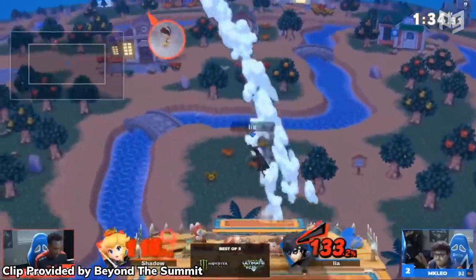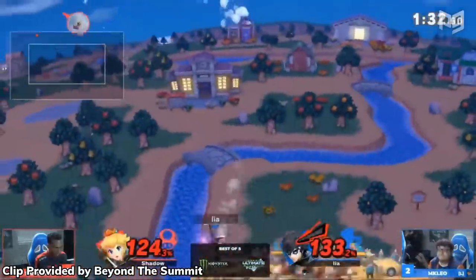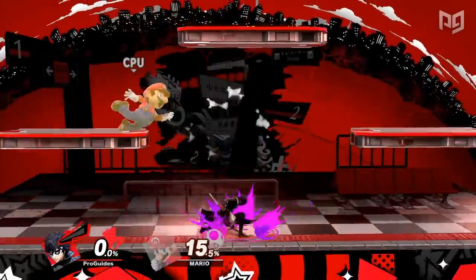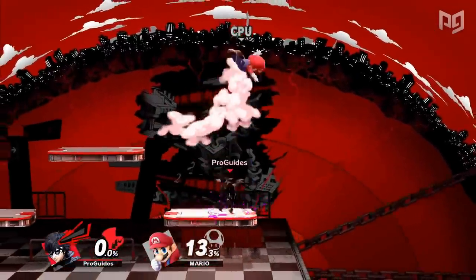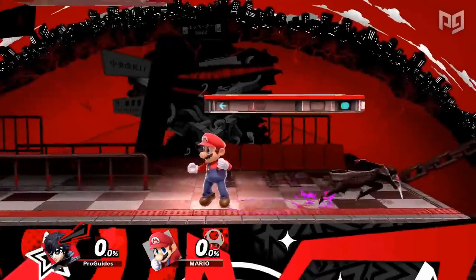Joker has plenty of strong points that make him such a dominant character in the meta, but his combo game surely stands out. With fast ground speed, fall speed, and frame data, Joker has numerous ways to link his moves at almost any percent.